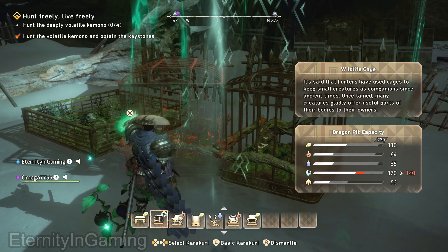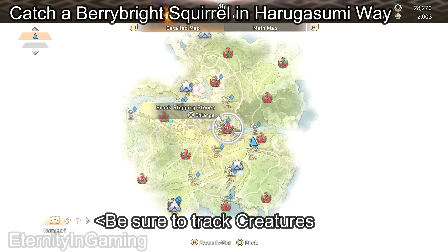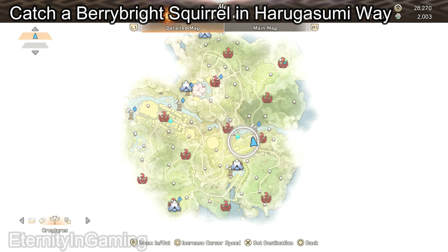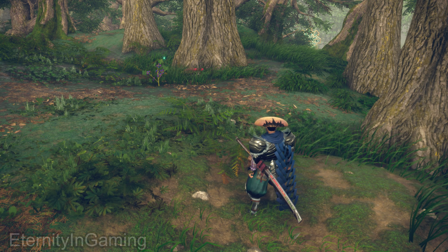Hey everyone, so some certain materials are going to require you to get wildlife cage and pin unlocked in the tree. So make sure you get those and then we're going to go find the animal and you're going to put it in the cage and then after some time passes, they'll give you some unique materials.